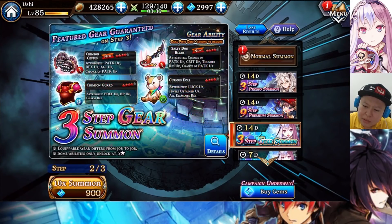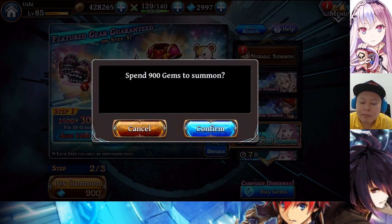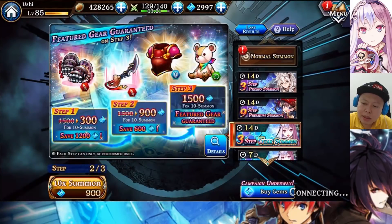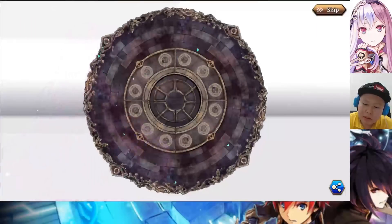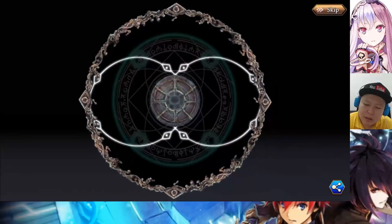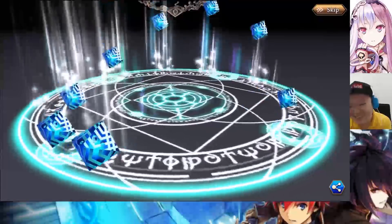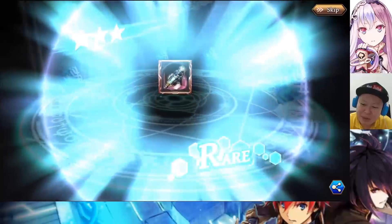Let's try until step 3 for the weapon. Maybe later I will try to do the character too. But as for now, let's try the gear summon until step 3. I want the Curious Doll, come on. Yellow please. What the? Wow, two multiple snow yellow — that's really bad, super bad.